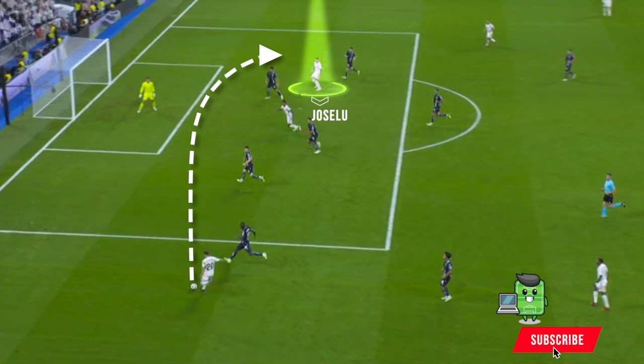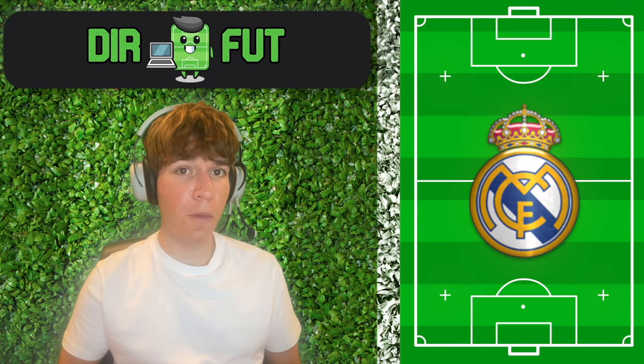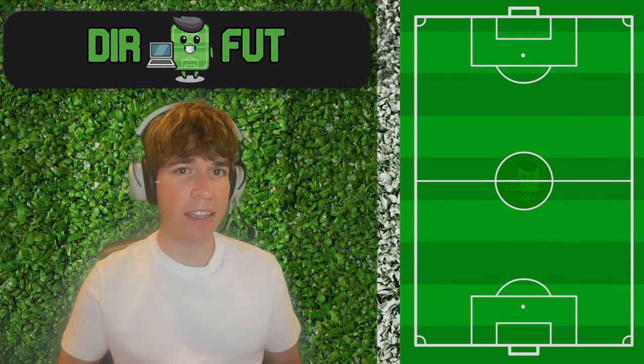José Lu, who is the main aerial threat, receives the cross and scores the goal in the gap between Lenormand and Tierney. Another example that in Ancelotti's diamond, the fullbacks are the most important players — a weakness in the defensive phase and a strength in the attack.